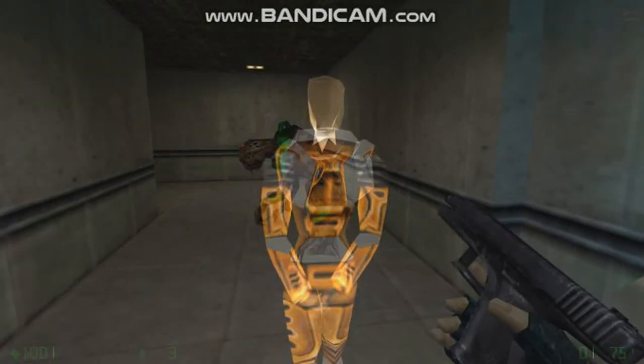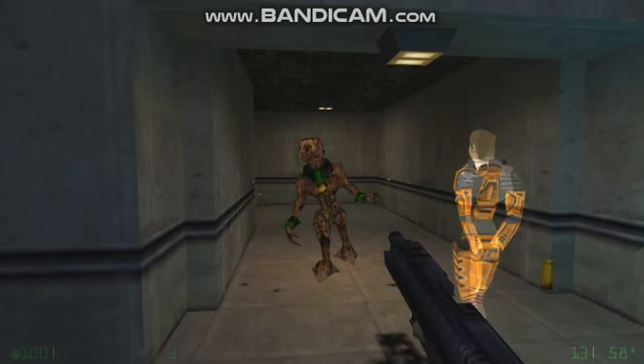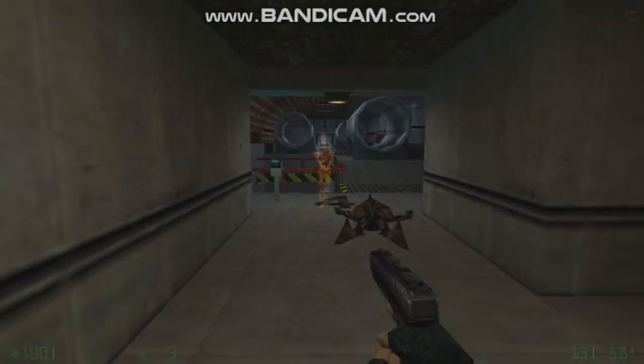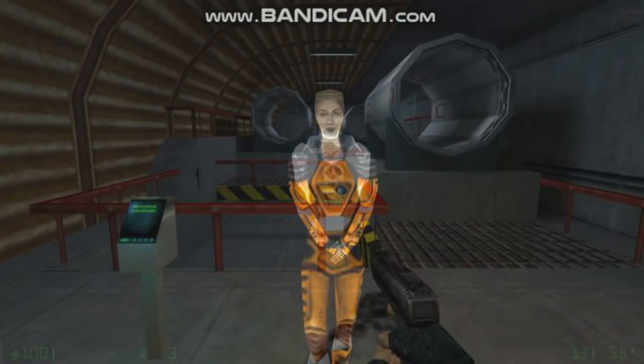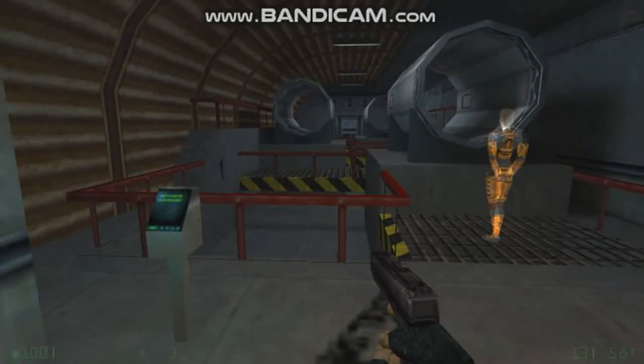To get into these pipes, you'll have to signal your suit to make a duck jump. You'll hit the mouth of the pipe and continue to press forward. Then jump up, and while you're in mid-air, go into a crouch. It's tricky, but you'll find it comes in handy.